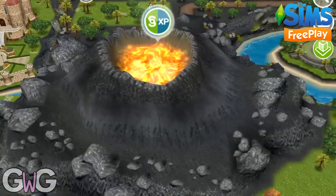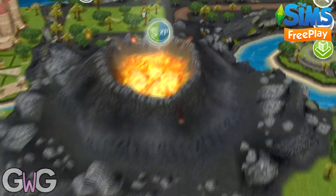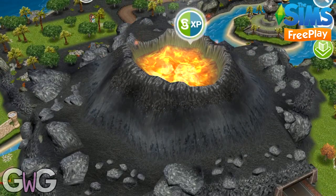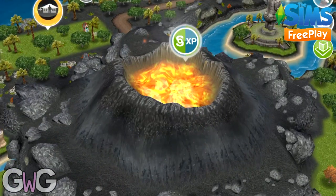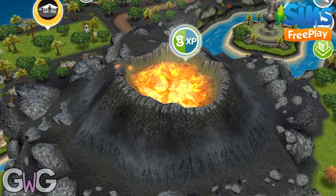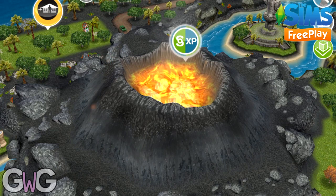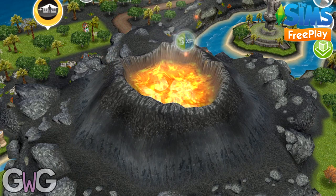So what happens when you upgrade all of the monuments? Well, the volcano will erupt every 24 hours. But it's quite disappointing really — it doesn't fully erupt. All you do is click on it and you will get 750 simoleons and 500 experience points every 24 hours.